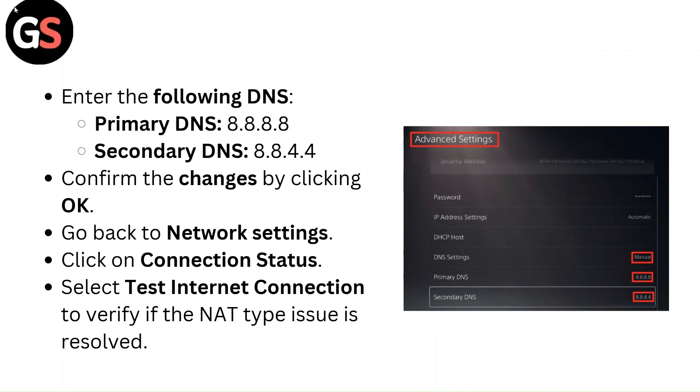Enter the following DNS values: Primary DNS 8.8.8.8, Secondary DNS 8.8.4.4. Confirm the changes by clicking OK, go back to Network Settings, click on Connection Status, and select Test Internet Connection to verify if the NAT type issue is resolved.